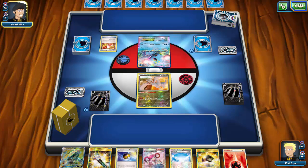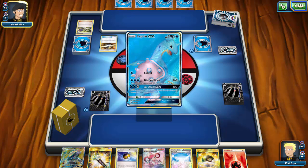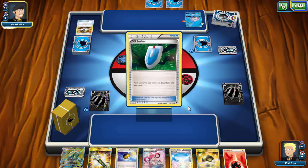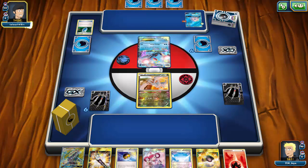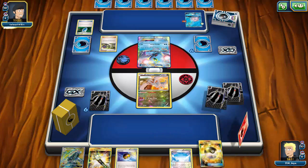My opponent gets rid of an N - that probably means they have a VS Seeker to get that N back. Then a Fighting Fury Belt goes onto the Lapras, which is fine because Ultra Uppercut GX will actually be able to one-shot Lapras even through the Fighting Fury Belt. My opponent then plays an N and I had a pretty good hand I could have worked with, but hopefully I'll draw into something decent.